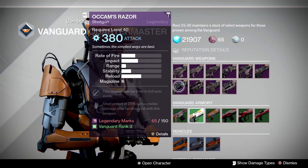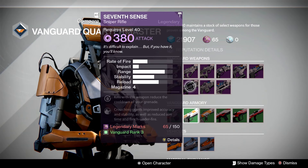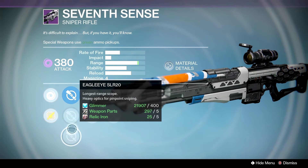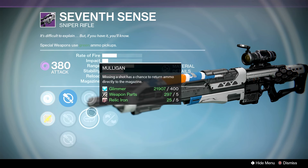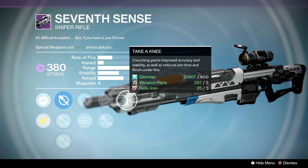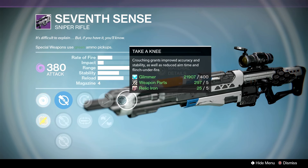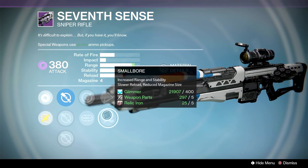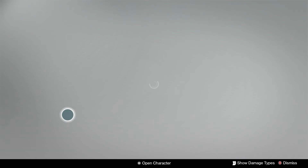Okam's Razor — we have Full Auto or Close and Personal. I would pass. We have a whole bunch of long scopes: Hawkeye, Long View, and Eagle Eye. Grenadier or Mulligan, Skip Rounds or Small Bore, then Take-A-Knee — it's gonna have that inherent Snapshot. We kind of went over Take-A-Knee last week in the review, but we just have really long scopes, so we would pass.